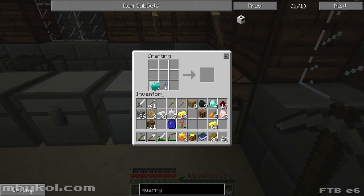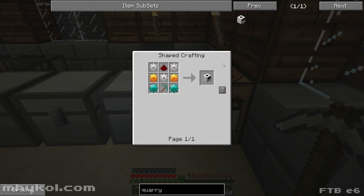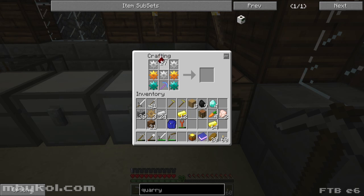Man, that takes a lot of resources for diamond gears. Okay, diamond gears done. Now finally the recipe is: diamond, diamond, gold, gold, iron, iron, iron, iron, and a redstone. Ta-da — quarry! Finally a quarry, after all this time!